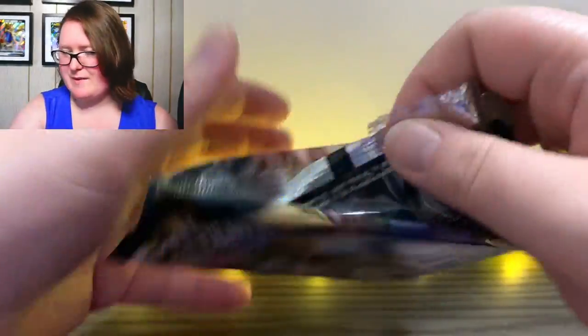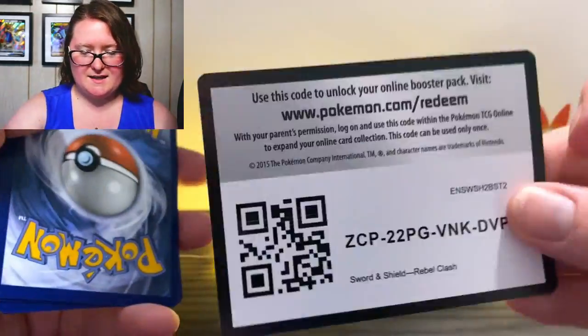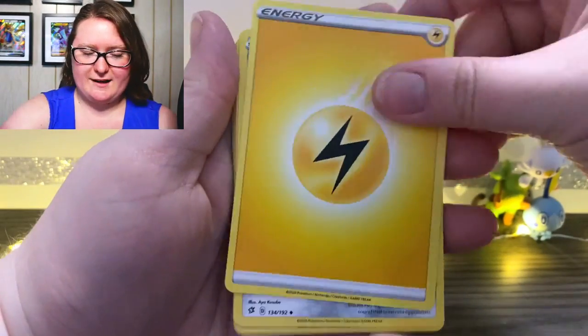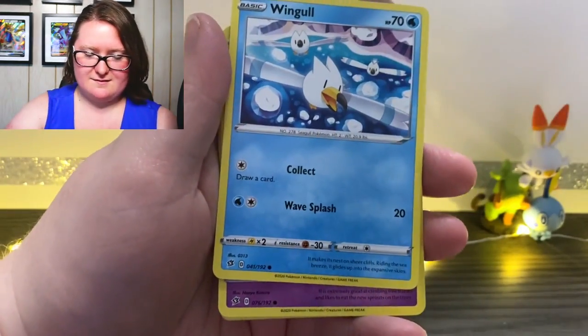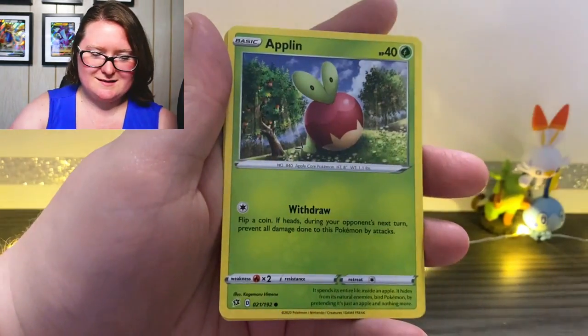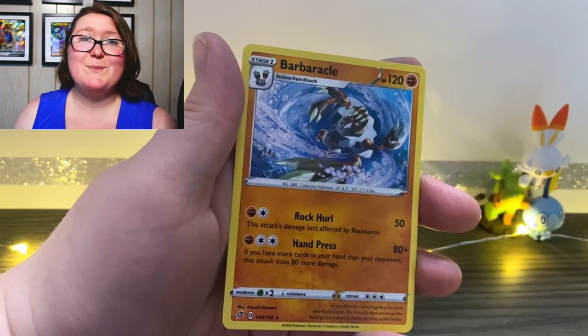Here's the next pack. I actually don't remember seeing the Galarian Meowth before in the cards, so I'm not sure if I've gotten it, but I still think it looks pretty cool. Here is our energy up first, a Doublade, Heracross, Capacious Bucket, Wingull, Natu, Barboach, Croagunk, Applin, a reverse holographic Spiritomb, and last but not least, a Barbaracle.